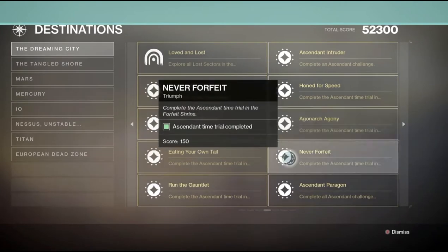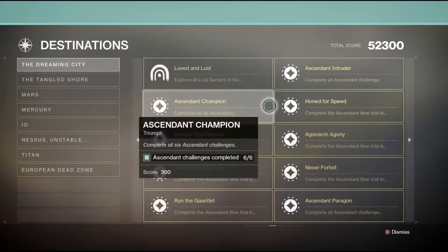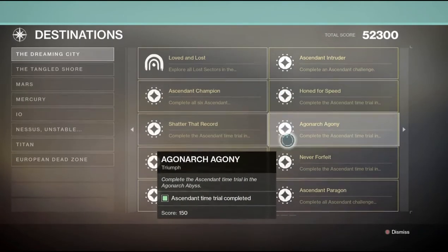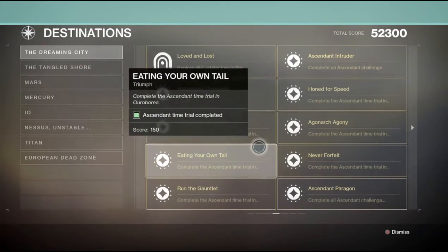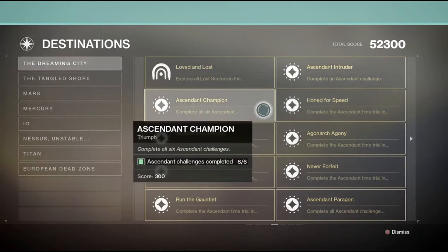There is a different time trial for each of the six Ascendant Challenges. You're gonna get 150 triumph points for doing each time trial, and then there is a triumph for doing all six — however it is zero triumph points. There's also a triumph for doing all six Ascendant Challenges without the time trials, just doing them, and that is worth 300 triumph points.